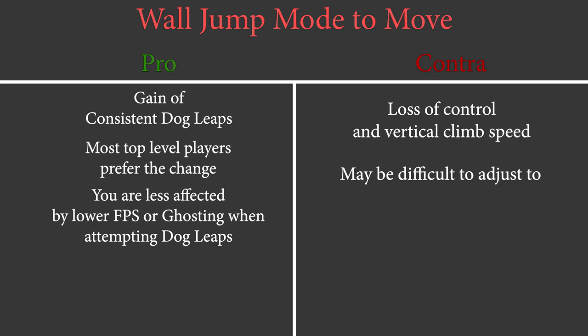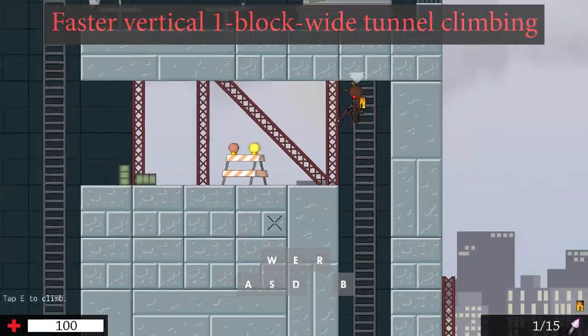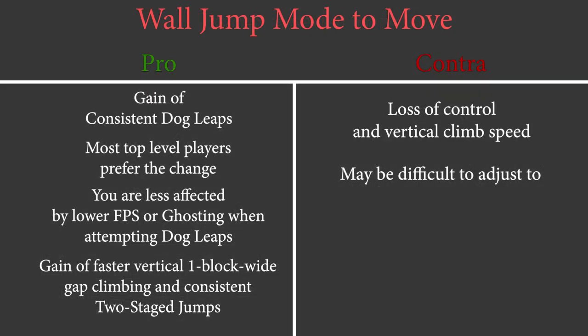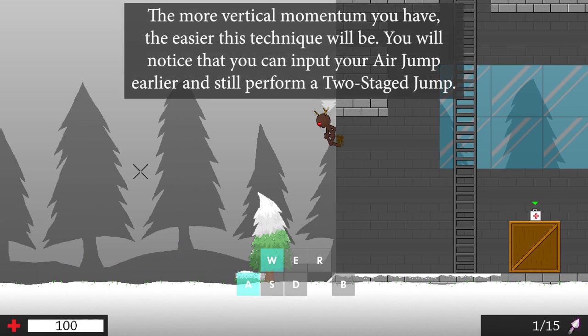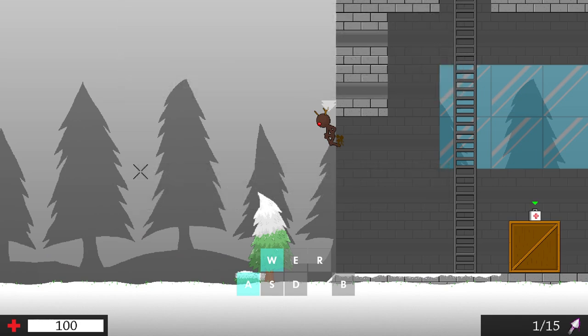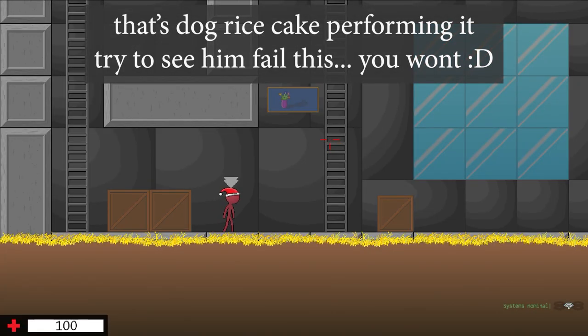With the wall jump mode change you also gain the ability to climb up vertical one block wide tunnels faster and are able to do two stage jumps. With an air jump I will graze the bottom edge of the block which is enough for the game to input a wall jump. With this technique you can gain height without danger and time waste since you will skip air jump frames. The wall jump will also recover your air jump. This is mainly useful for non jetpack users. When failing the input you will most likely be put into a free fall without an air jump, so it is not advisable to use unless you can do it consistently — like dog rice cake who has discovered this technique.